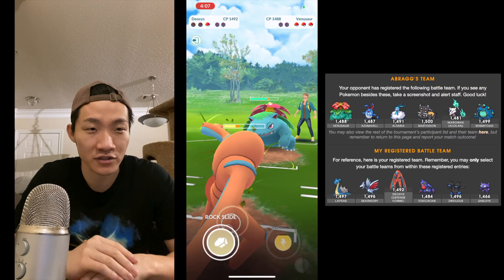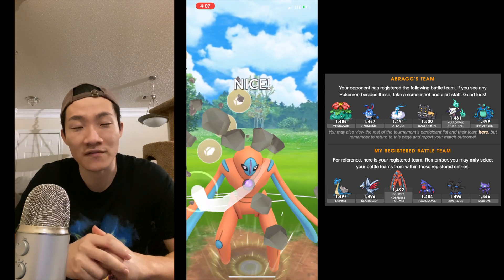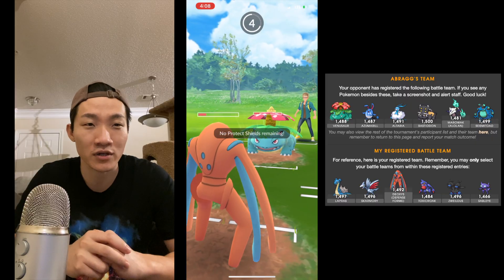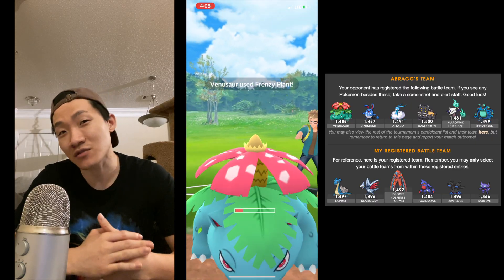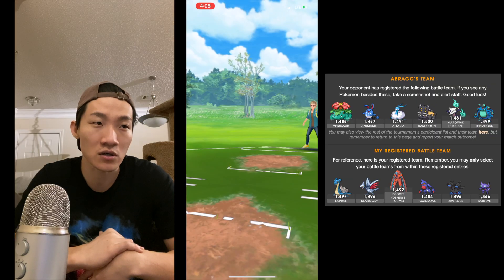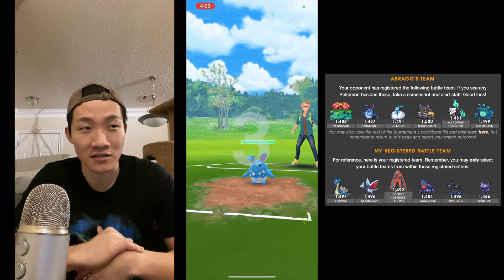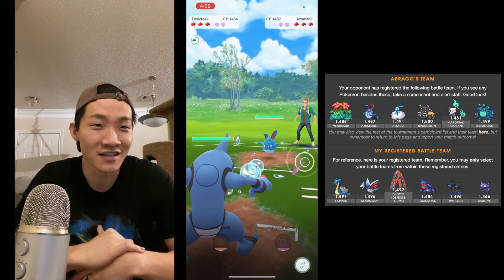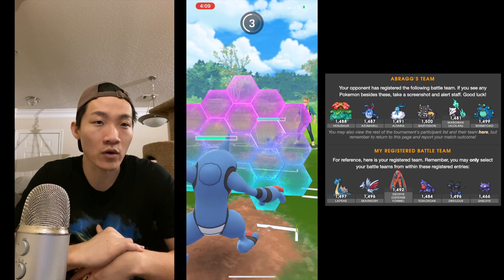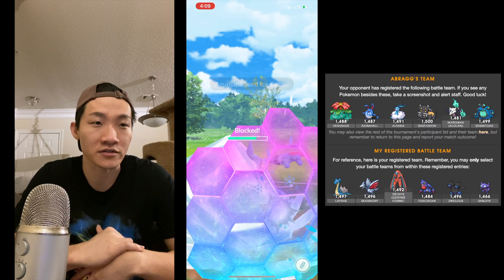I do a quick switch into Lapras and catch a Bone Club, which isn't ideal but it's better than Shadow Ball. He has a Venusaur in the back, and I threw out my only Venusaur counter with Skarmory earlier — putting me in a tricky spot. Deoxys Defense doesn't do great against Venusaur, especially without Psycho Boost since counters are resisted. He ended up not even bringing Bastiodon, so I was worried over nothing. I should have just stayed in that matchup.